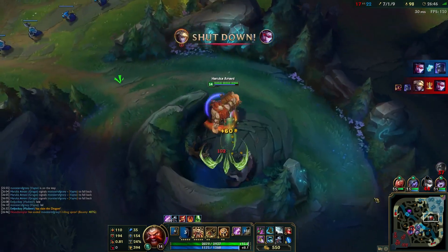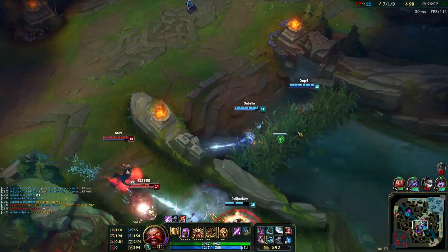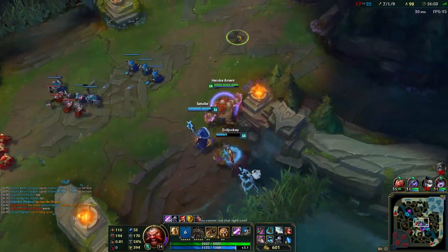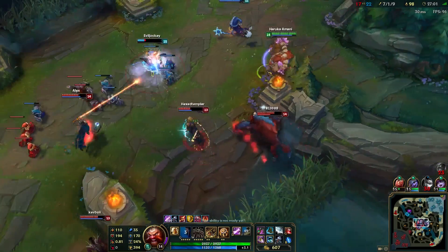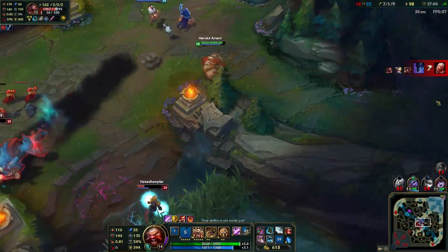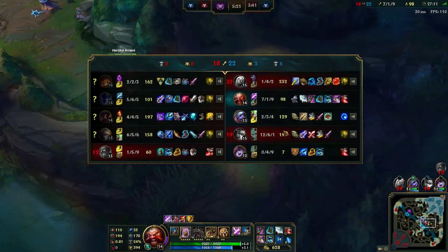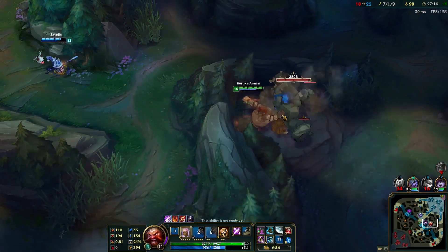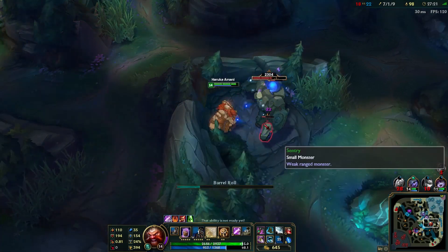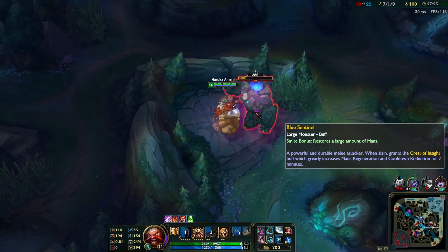Vayne in the middle of their whole team again — not worth it. You killed the support but now our super fed carry is dead. It's not registering why we'd go for something like that. I'm just going to try and slow Ezreal — he might have killed himself there. We're actually just throwing this game because my team is so greedy, which is kind of ticking me off honestly.